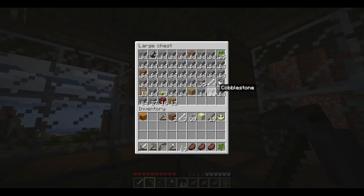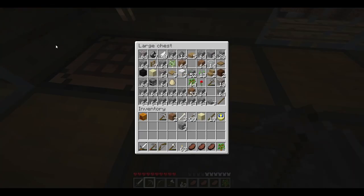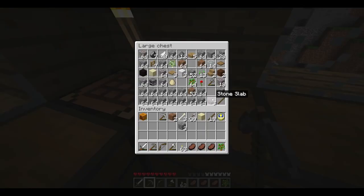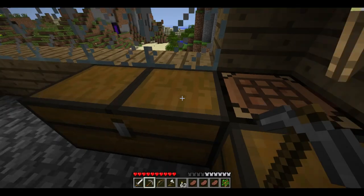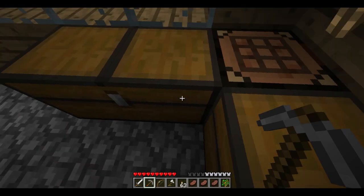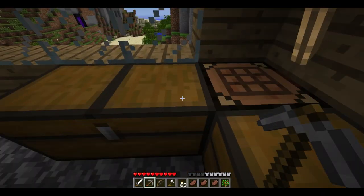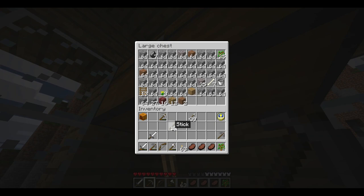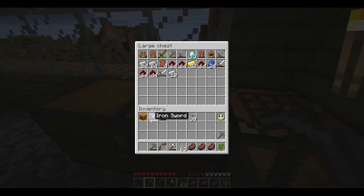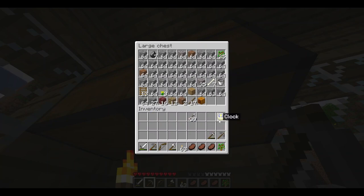I'm going to make another stone pickaxe and clean out my inventory. I need to think about how to organize this — I'm going to the Nether and don't want to lose anything valuable. I'll bring the gold with me and make sure I have enough armor. I think we're good — let's go.